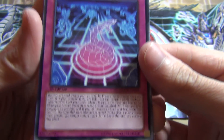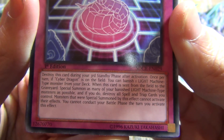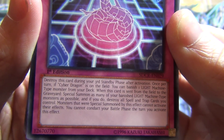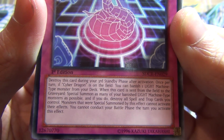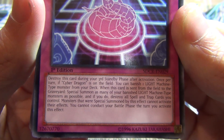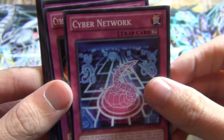Another new card: Cyber Network. Once per turn, if a Cyber Dragon is on the field, you can banish one LIGHT Machine-type from your deck. When it's sent from the field to the graveyard, you special summon as many of your banished LIGHT Machine-types as possible; if you do, destroy all spells and traps you control, and those monsters cannot activate their effects and you cannot conduct the battle phase. That's a wall of text, but it's pretty good.